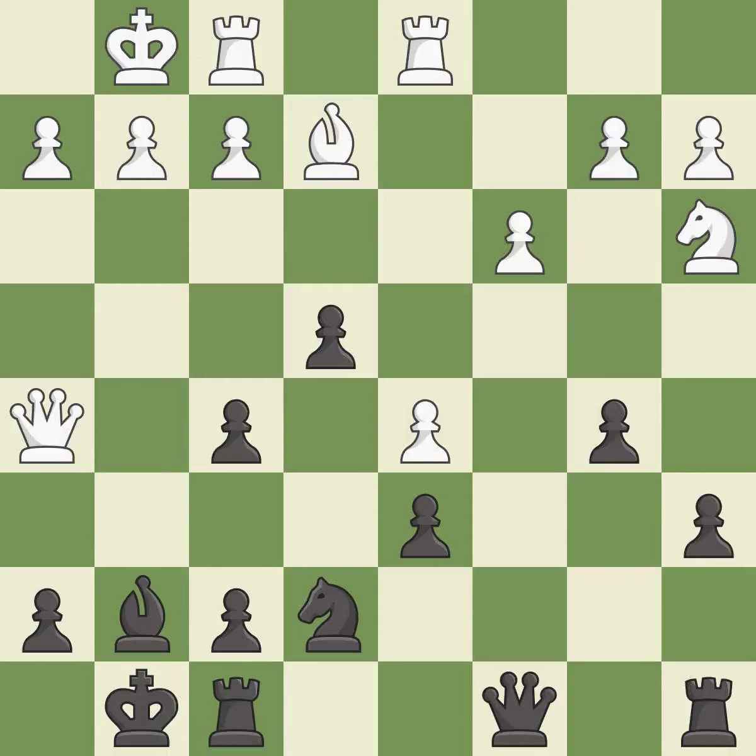Castling to the same side of the board as the opponent avoids some of the attacking associated with opposite-side castling — it is excellent. This allows the knight to control more squares.